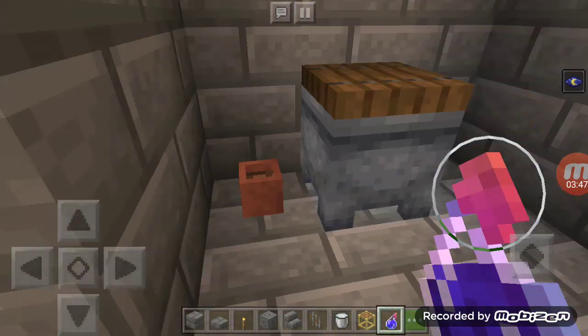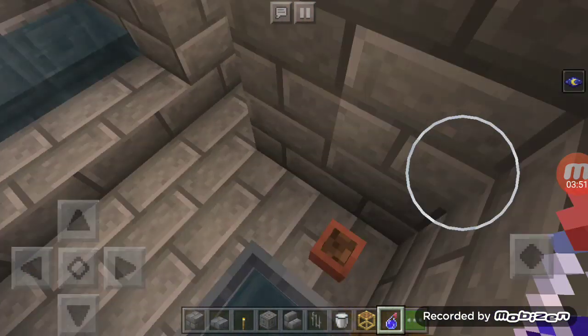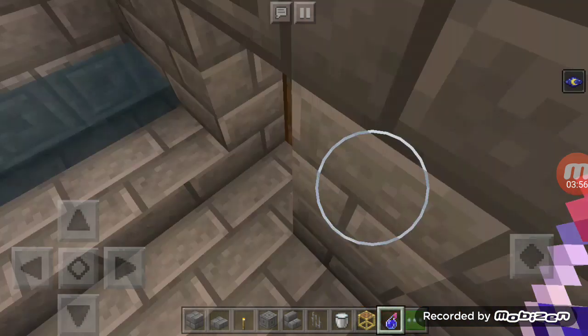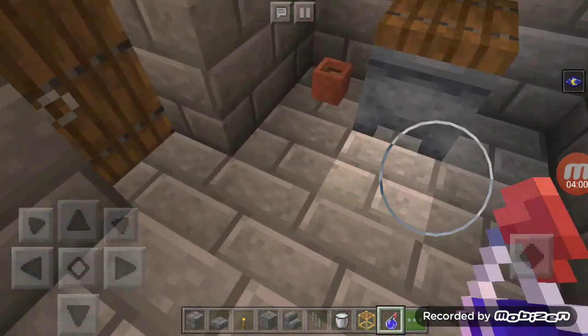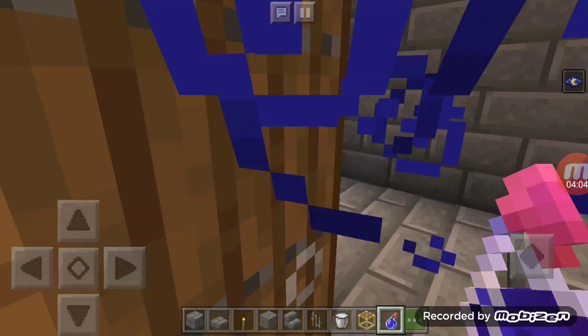Inside the bedroom there is a toilet, which has these potty bricks. And of course there's a bathtub — this time the bathtub is three blocks wide.